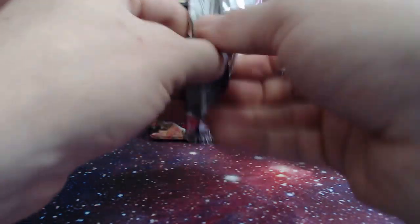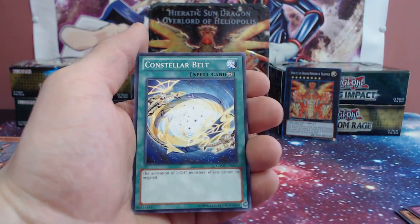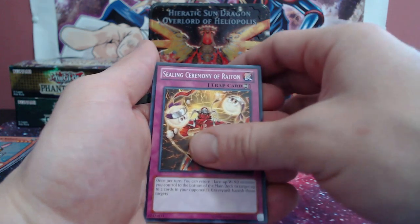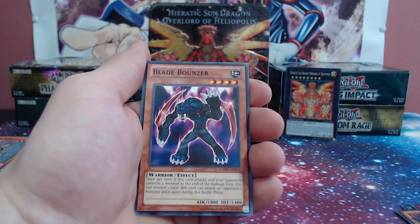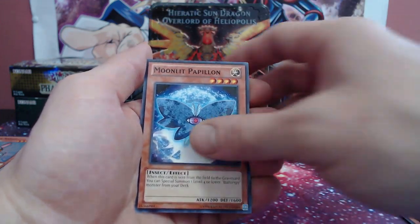I'll open a basically infinite amount of packs for you. Overlay Seal, Nomadic Force, and Hammer Shark for the rare — nice, nice, nice. Blade Bouncer, the Flame Tiger, seen him a couple times, and Moonlit Papillon.